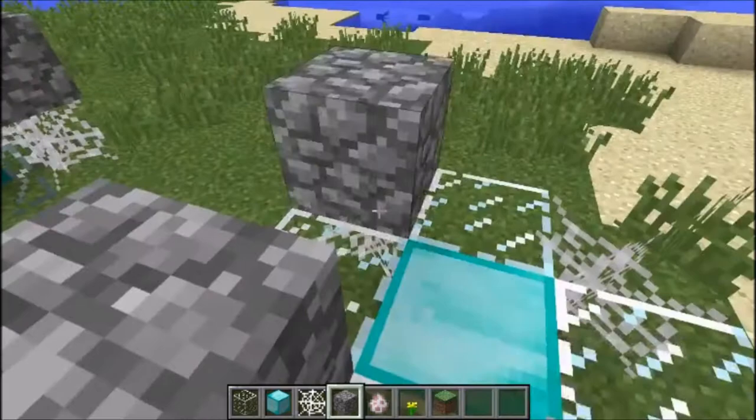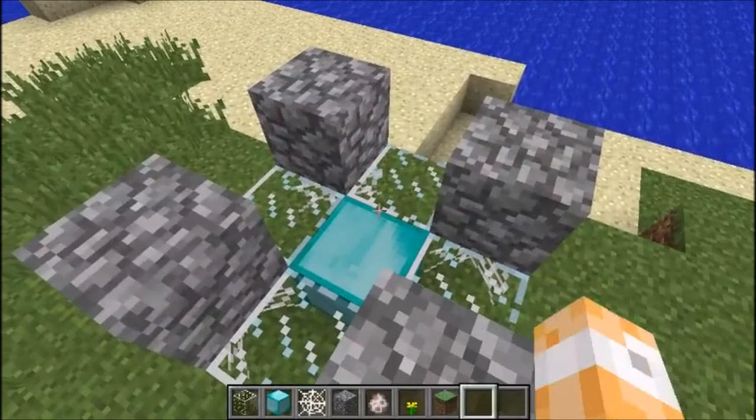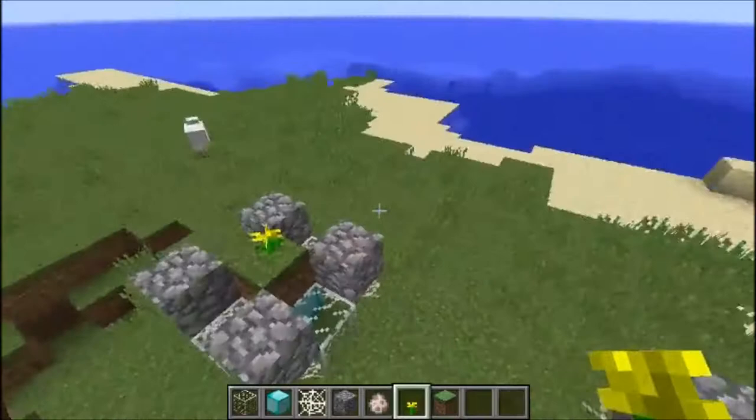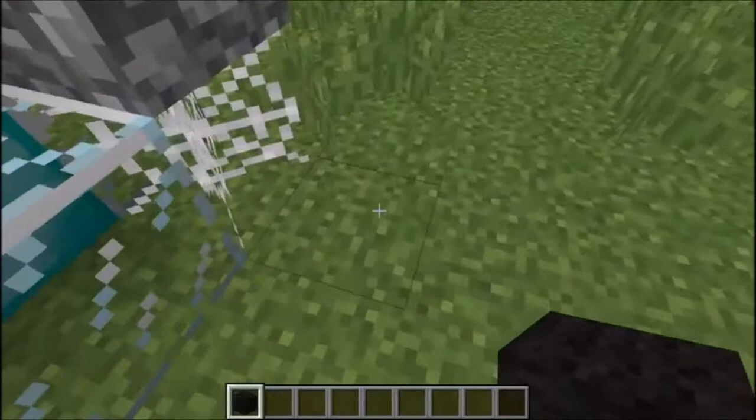The texture of the cobblestone is just so nice. Put the sugar dandelion there and make sure it's equal. Now you want to do the actual main foundation of your house.